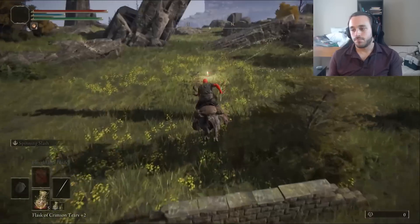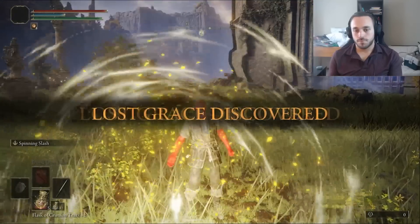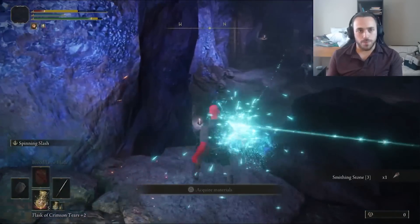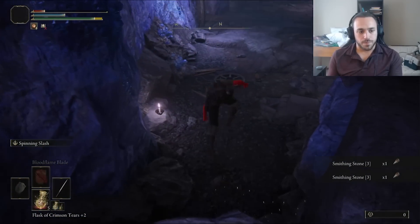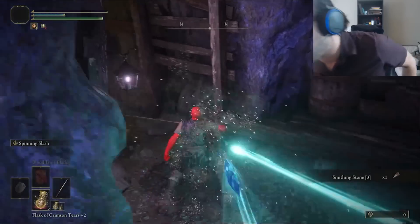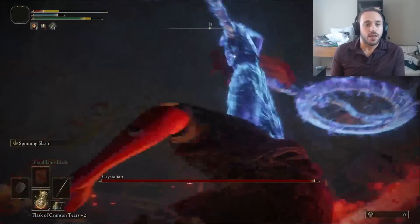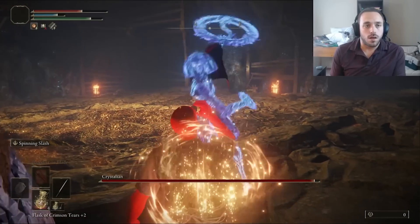We're on our way to the Raya Lucaria Crystal Cave for some kyber crystals, but it's best to get the Bellum Grace first. It's everyone's favorite cave. Who needs vigor when I have the Raya Lucaria Crystal Cave? I do. I got killed by the magical miner gatling gun. Even more embarrassing, I almost died to the Crystalian. This Radagon's Soreseal has gotta go.